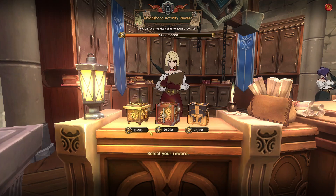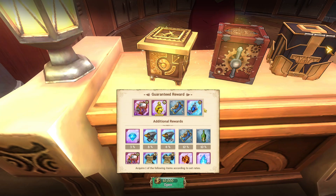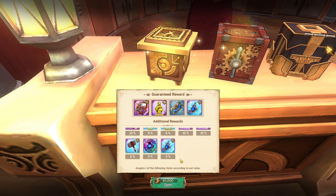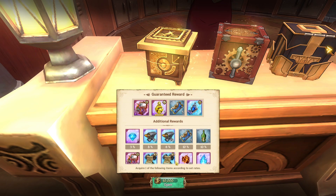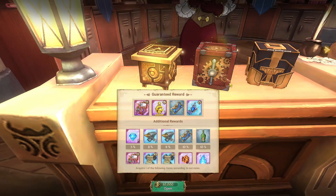You're only gonna be able to get 10k a week, so which one is the best to exchange for? The first box gives you guaranteed rewards: an SSR pendant, five skip tickets, two six-star enhanced potions, and a UR chest. That's guaranteed. The additional rewards have a percentage chance of picking them up as you open the box, and you can acquire one of the following items according to the set rate.